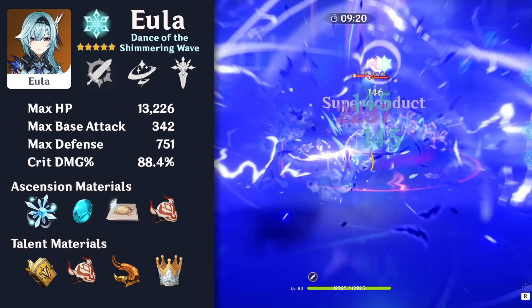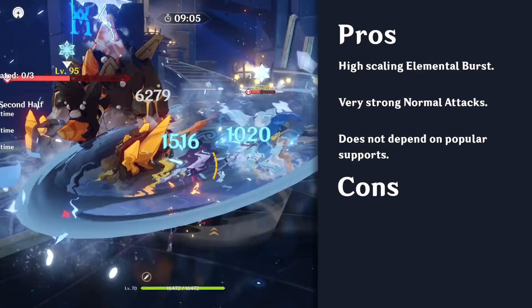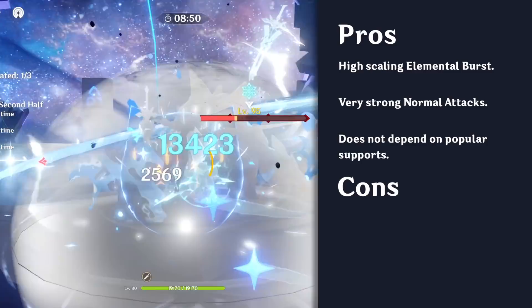Eola is a 5-star cryo claymore user with massive burst damage who excels at topping the damage per screenshot charts. With her burst's huge damage, she can frequently one-shot enemies. Even beyond her burst, Eola's normal attacks are rather strong. Furthermore, because of the nature of her playstyle, she generally doesn't synergize well with popular supports like Bennett and Xingqiu, allowing you to use those characters on your other Abyss team.